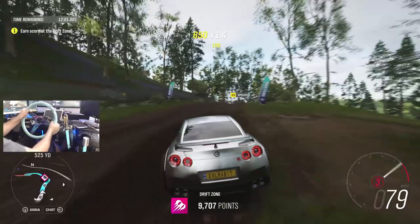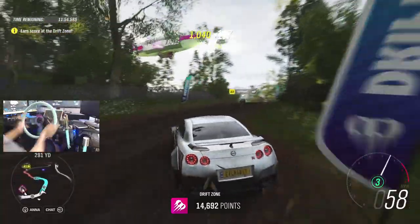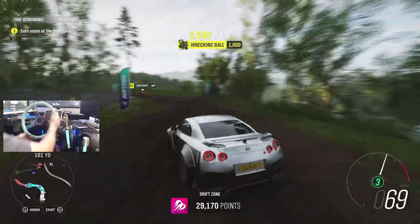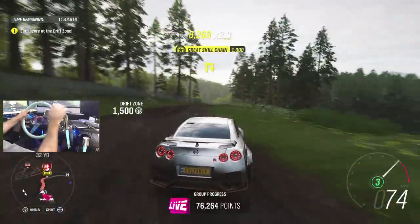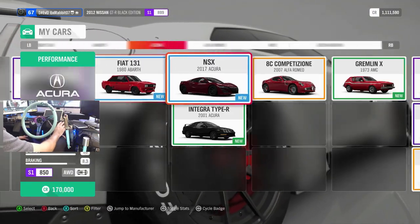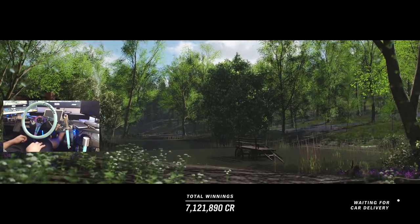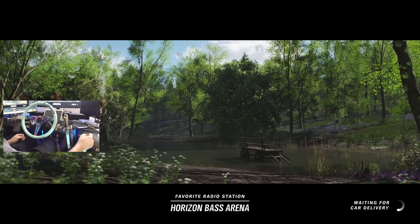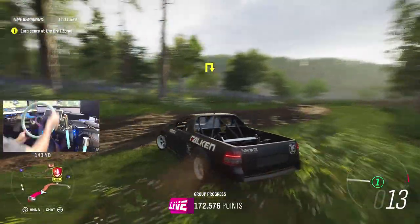We'll try it first with the GTR and then we'll probably switch to a more suitable car — probably something rear-wheel drive. This road reminds me of Horizon 3 where I broke my e-brake. If you guys don't remember, it was a game of dirt drift zones only and I snapped my old e-brake — that's where the new e-brake came into play. So we're gonna switch up cars. I'm feeling the Holden Ute — I've been doing pretty good in this FD Holden Ute so we're gonna use that one today.